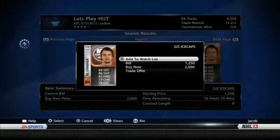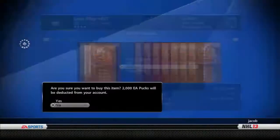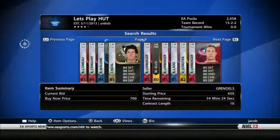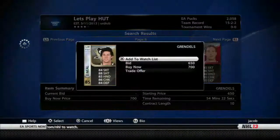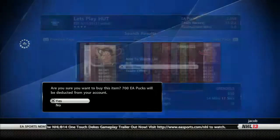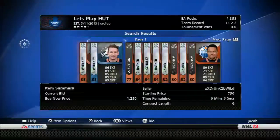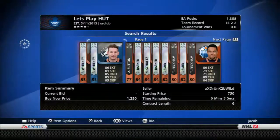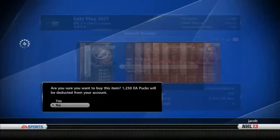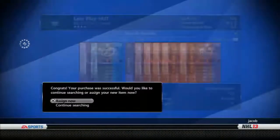Domination there, and I decided to improve our team. We ended up picking up Grabner — 93 speed — for 2,000 EA pucks. Then James Ville for 700 buy now. He's got a wicked shot and pretty good defensive stats and checking, so that's going to help our team a lot. And finally, we decided to buy Ryan Whitney. He's got pretty good defensive and offensive stats, so he's going to help out our team greatly — 1,250 EA pucks.